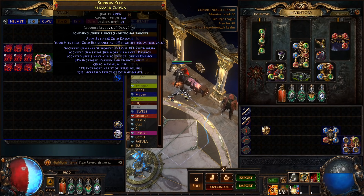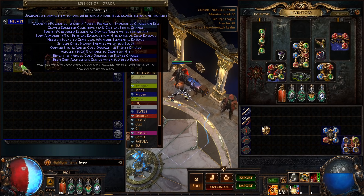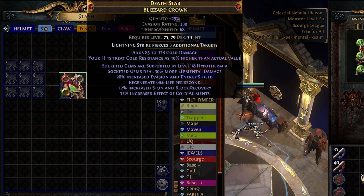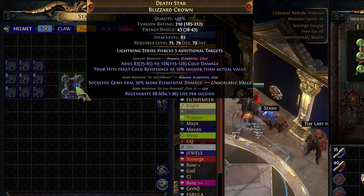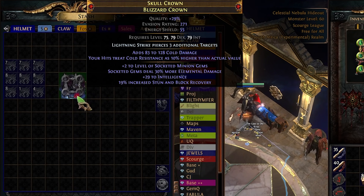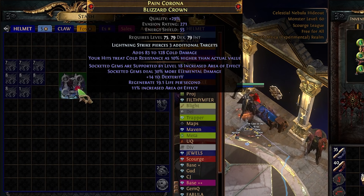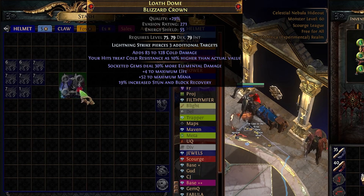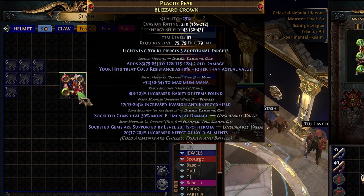I'm actually inclined to just keep going and see if we can — let's see what the annul does. The annul says we keep going. Of course, if you're doing this yourself you can stop far before I do and get something good. The difference between 90% and 100% is many, many exalts.